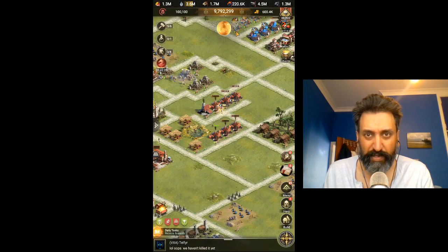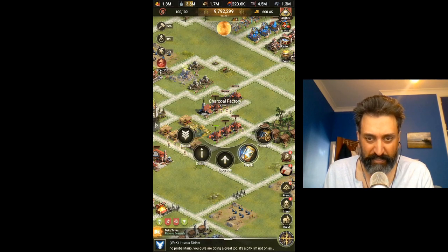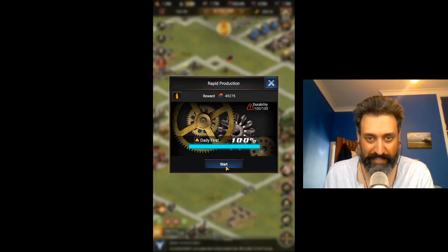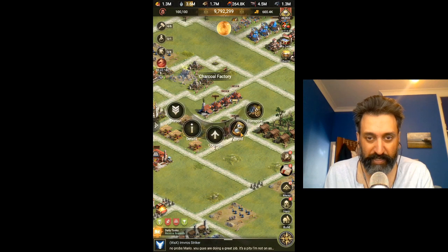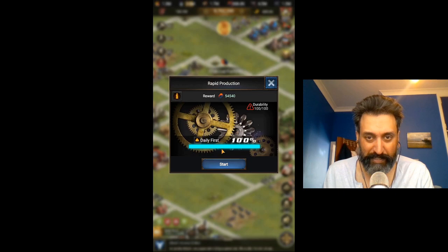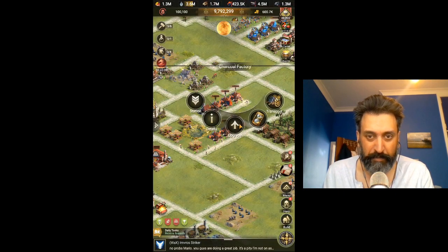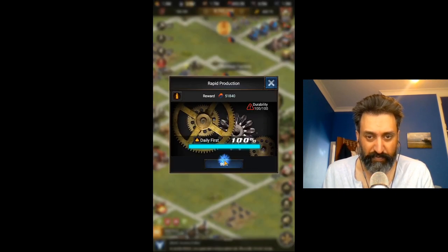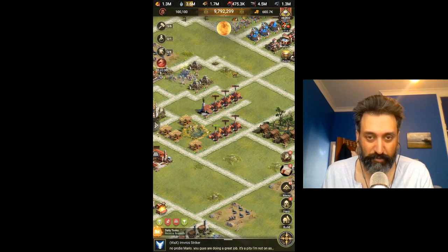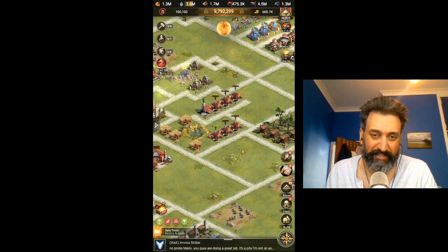We should be able to go and do rapid production. We're at 220,000 at the moment. Rapid production here — and each time, depending on the level of your factory, you're going to be pulling in some lovely charcoal. For me it looks like about 40,000 to 50,000 each time — 54,000 there, potentially 54,000 again. So out of those six factories, I'm roughly going to get about 300,000 — just under 300,000 charcoal produced — roughly two to three times a day using that rapid production trick, which is going to be just under a million.